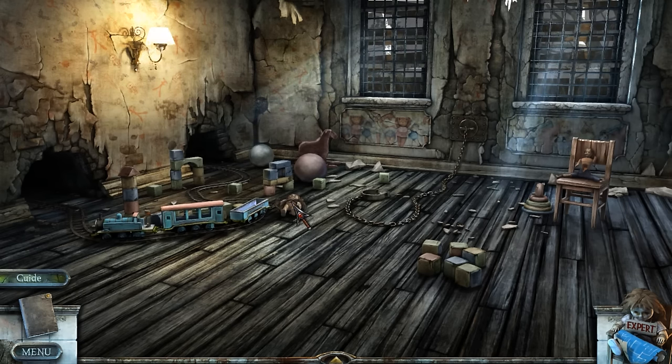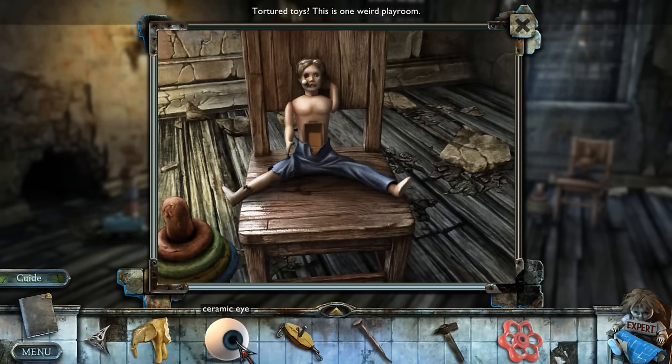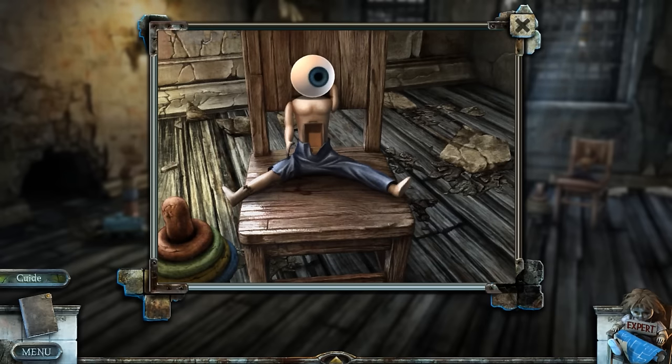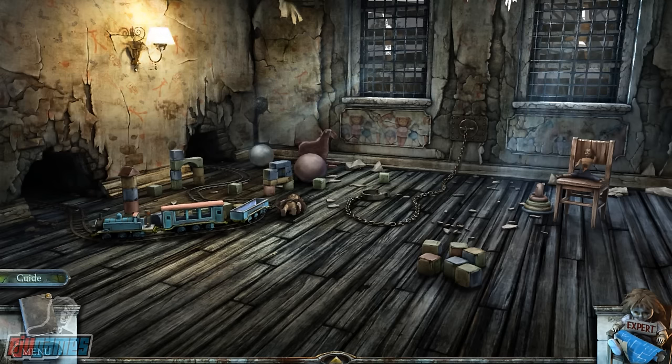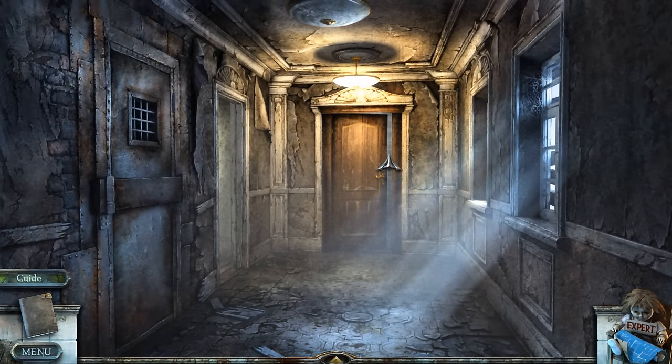We're done with the doll — we're going to leave that alone. We've already got one holding the map for us, we don't need another. We can't mess with the train anymore, unfortunately. Did I need to do anything with this guy over here? Took the batteries from him — I think that was pretty much it. I still got the ceramic eye. I think we're done here. Let's actually leave, because I did hear a door.